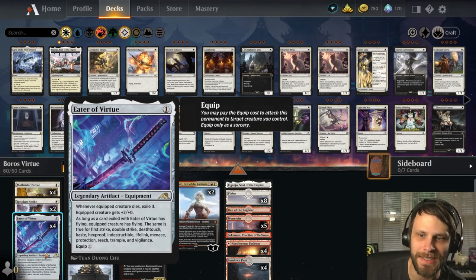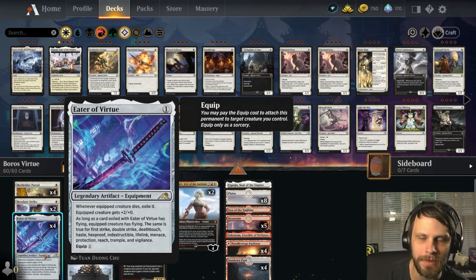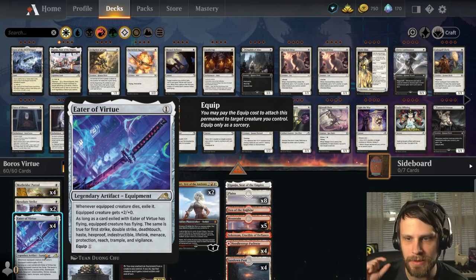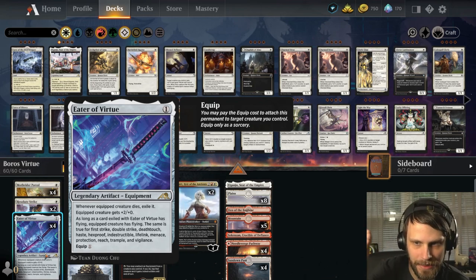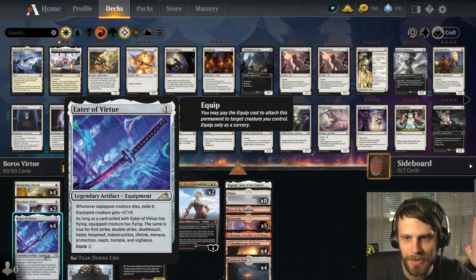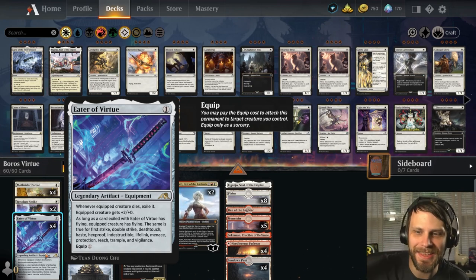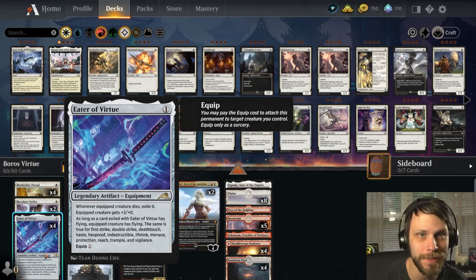Eater of Virtue is artifact equipment. For one mana, you can equip it for one. Whenever the equipped creature dies, you exile it, which is very key. The equipped creature gets plus two, plus zero. And then as long as Eater of Virtue has a card exiled with flying, first strike, double strike, death touch, haste, hexproof, indestructible, lifelink, menace, protection, reach, trample, or vigilance — or any combination of those — the equipped creature also gains all of those abilities. I thought that was a really cool card.